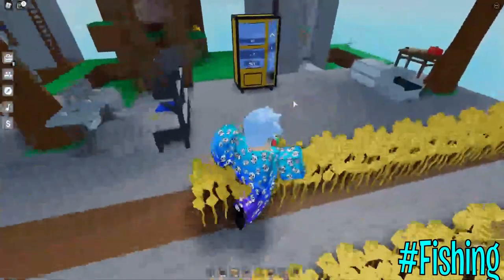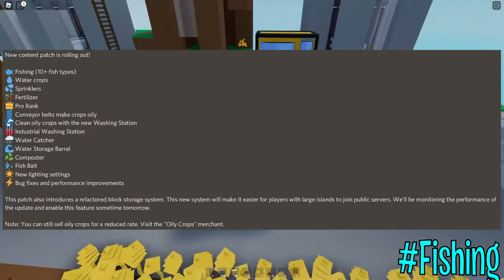The main update we have gotten is something about fish. Here's the update log they put on the game, and as you can see there are plenty of new things: fishing, water crops, sprinklers, fertilizers, pro rank — wow, pro rank — conveyor belt makes crops oily, clean oily crops with a new washing station, industrial washing station, water catcher, water storage barrel, composter, fish bait, new lighting settings, and some bug fixes and performance improvements.